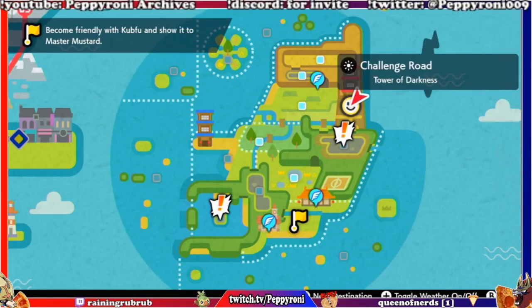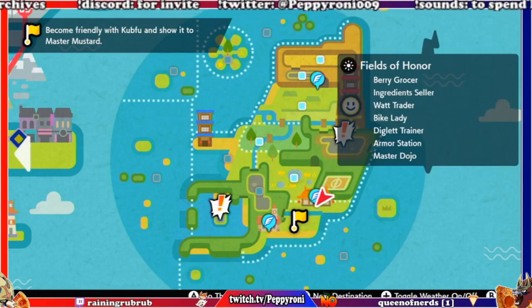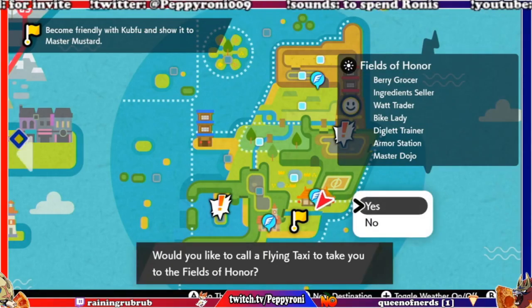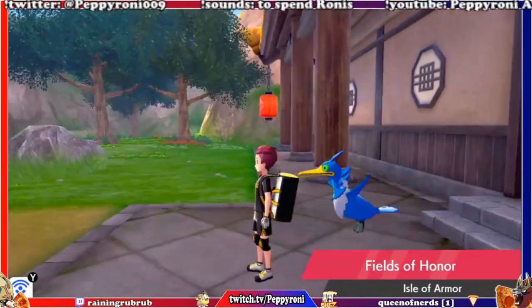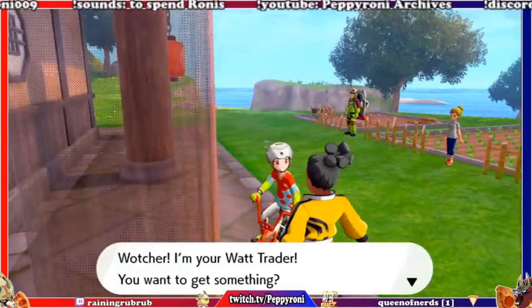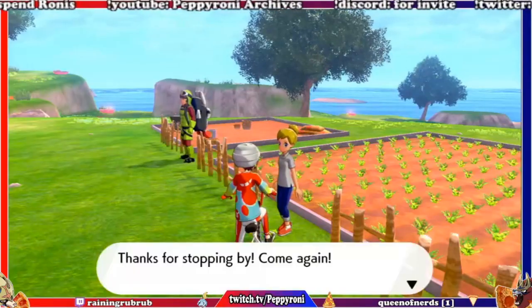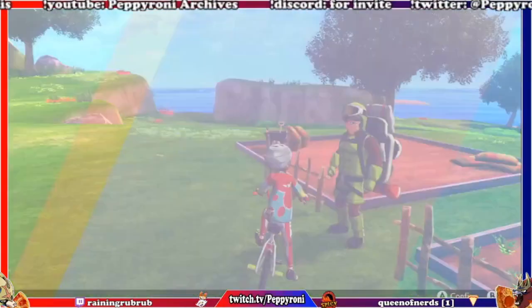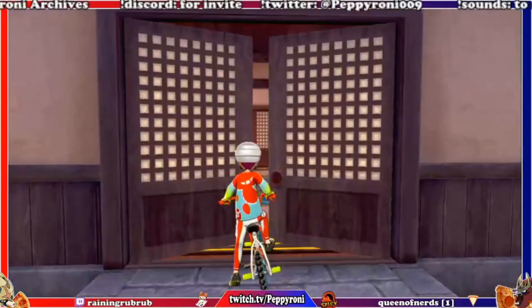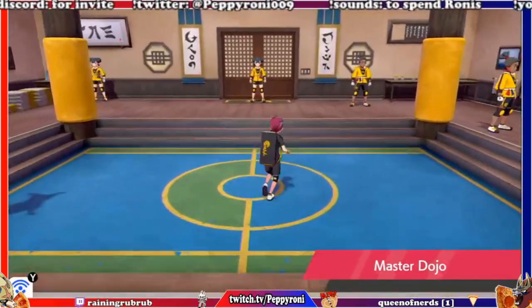How do I get to Brawler's Cave — do I go through here? Do you have anything new today? Nope. What about you? Nobody cares. You're the cooking ingredients guy? Nobody cares. My Move Tutor man — what have you got? Mr. Move Tutor, where are you? Is it you? Yes.